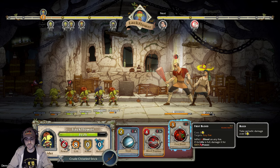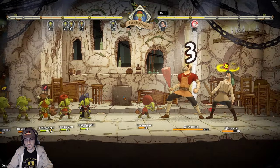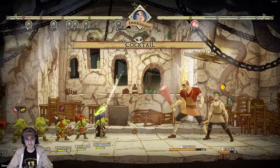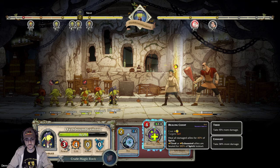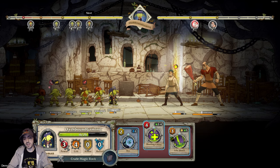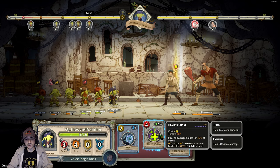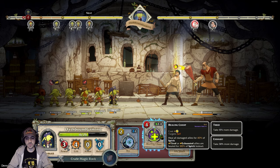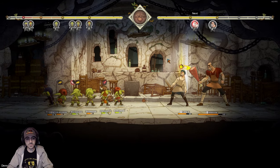Flixbleed on any foe if his life is full, damage it for 100%, blood rupture. If the front foe is bleeding, damage for 100% — yes, let's do that. Big damage. Its abilities are different — looks like the abilities are randomized to a certain degree. Did you see that? It had a different ability last time. Attack any foe for 100% power as magic damage with a 20% chance to reflect slow. Heal all damaged allies for 40% of spirit — tired/exhausted allies are healed for 100% of spirit instead.